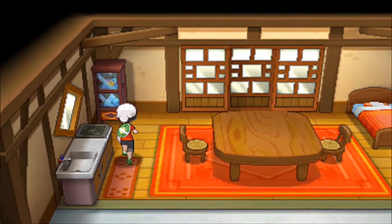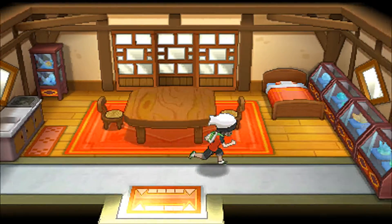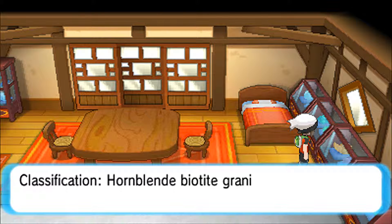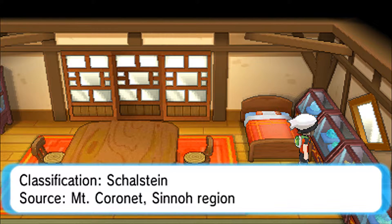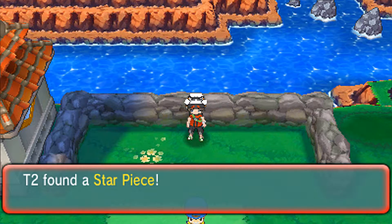This house right here is of interest. A collection of rare rocks and stones assembled by Steven — yes, indeed, this is Steven's house. There's plenty of stuff: Green shards from Charged Stone Cave in the Unova region, Hornblend Biotite Granite from Rock Tunnel in the Kanto region, Schallstein from Mount Coronet in the Sinnoh region. And there's a hidden Star Piece here.